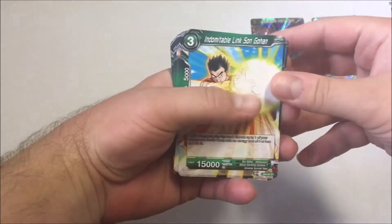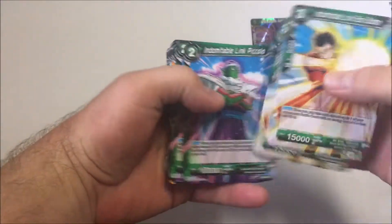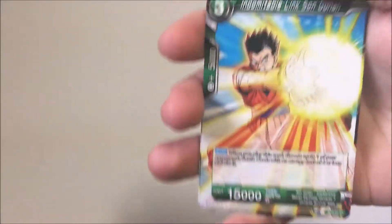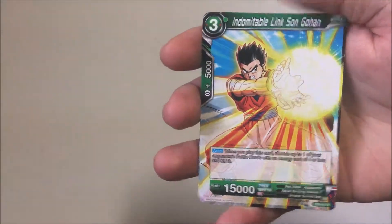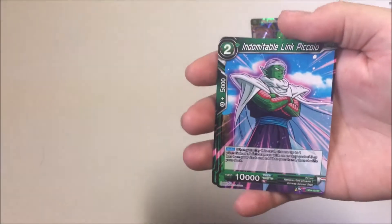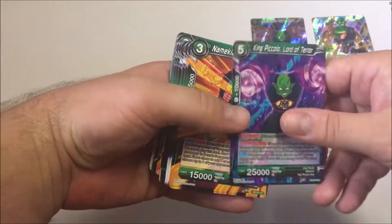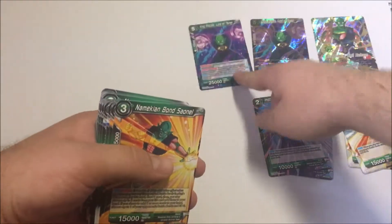Up next we have Indomitable Lynx Gohan — there are two of those, pretty strong, good card. Next there are two Indomitable Link Piccolos. Then we have the second King Piccolo, Lord of Terror — the non-shiny version.